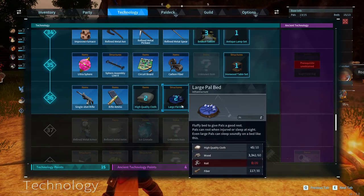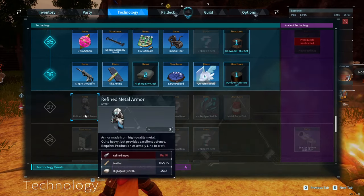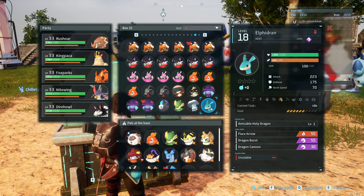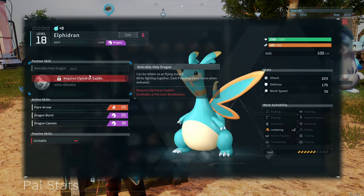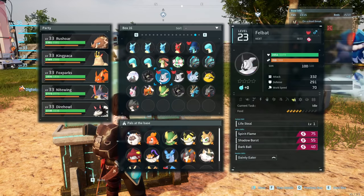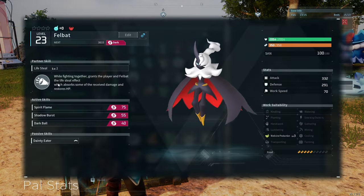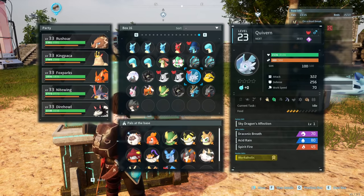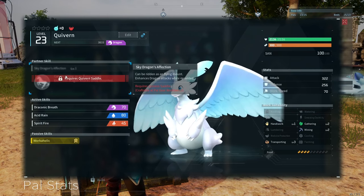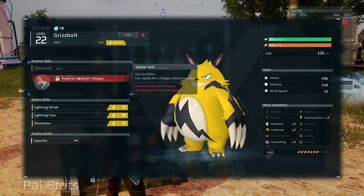Let's make the pal bed so we can level up our base. If we level up one more time we can get the refined metal armor and then take on some higher difficulty stuff. The Ephirin can be ridden as a flying mount — while fighting together, dark pals drop more items when defeated. The Felbat lifesteals when fighting together. The Quiverin can be ridden as a flying mount — enhances dragon attacks while mounted. Grizzbolt can rapidly fire a minigun while mounted. Now that is cool.